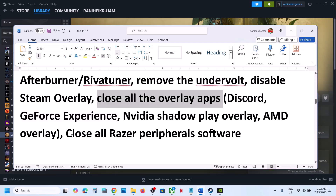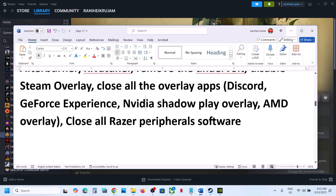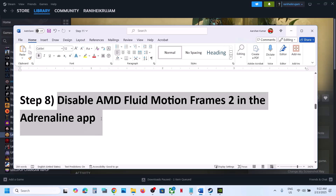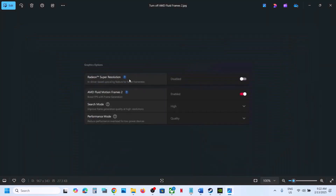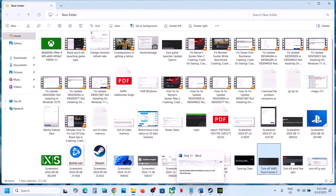Or you can simply close all overlay applications and then launch the game. Also, if you have any Razer peripheral software connected, disconnect or uninstall it and then launch the game. If you have AMD Fluid Motion Frames 2 in the Adrenaline app, open the Adrenaline app, go to the Graphics option, find AMD Fluid Motion Frames 2, and if it is enabled, disable it. Then launch the game and check.